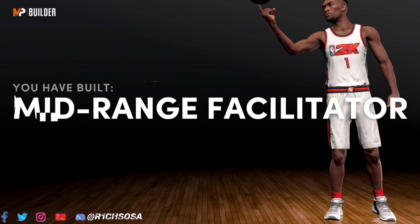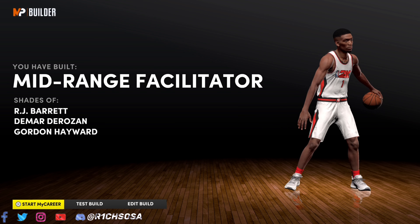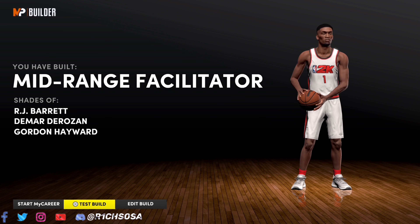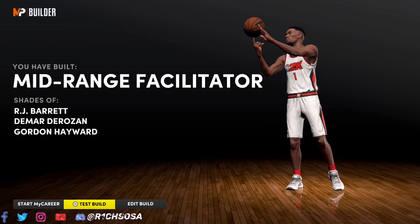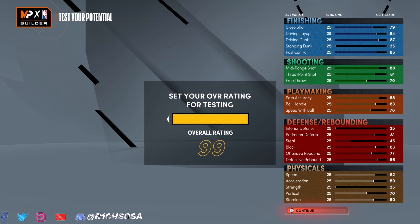For the second takeover, I would say power back down moves is a really nice option, but you can also go with finishing moves for slashing. I'm going to go with post scoring. Now let's check out what this build looks like when running with teammates that have hall of fame defensive leader and hall of fame floor general. You'll also want to buy boost — another plus four, so plus eight total to every stat.